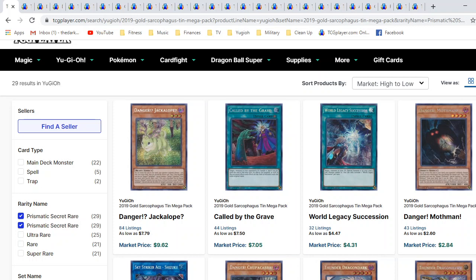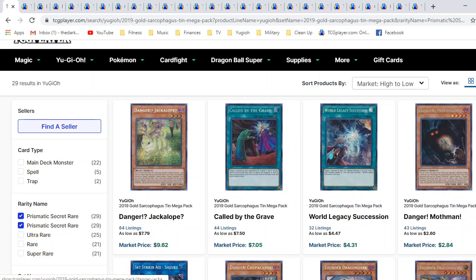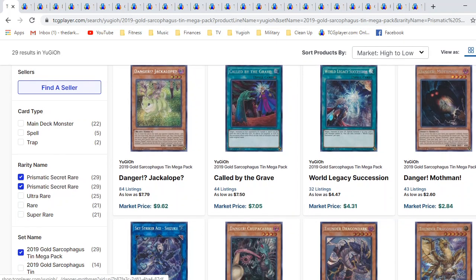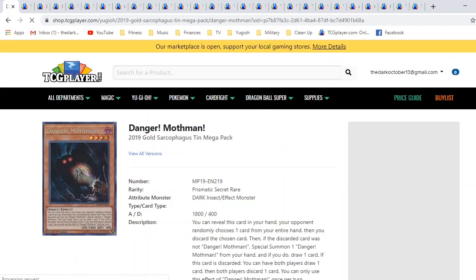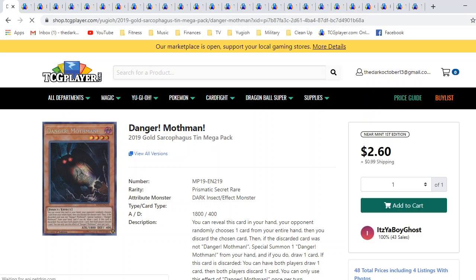Let's just admire the beautiful aesthetic of the Prismatic Secret Rares from the 2019 Gold Sarcotins. These are all just amazing. I really like Danger Mothman. This is a really cool card. This is basically a dark world dealings on legs. I've been doing a lot of experimentation with this card, playing a lot of different decks where you like to pitch to the grave, pop-up effects, super cool stuff.